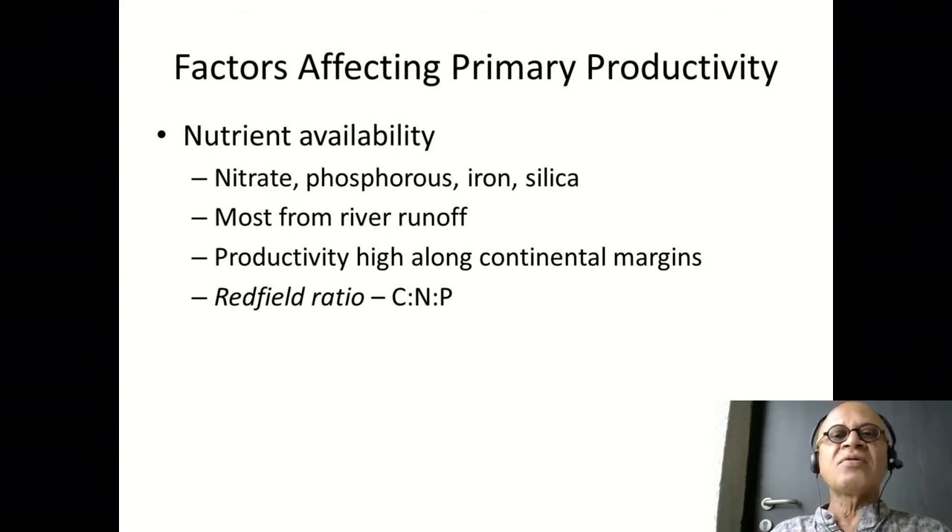This cycling is called the biological pump and the solubility pump, which we will look at. The nutrients needed are mostly nitrate, phosphorus, iron, and silica. There are places where some nutrients are more abundant than others. Nitrate and phosphorus are macronutrients, while iron is a dissolved micronutrient. Silica is used for forming the testa or shell by the diatoms.